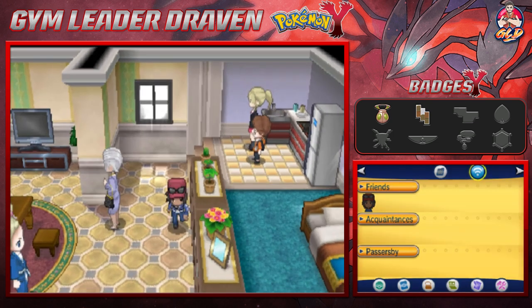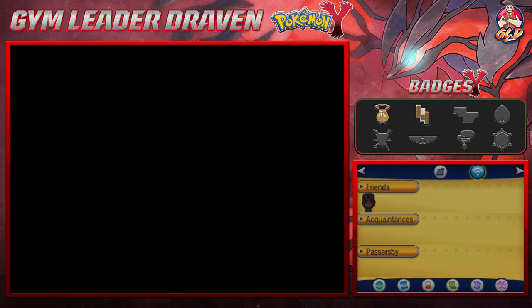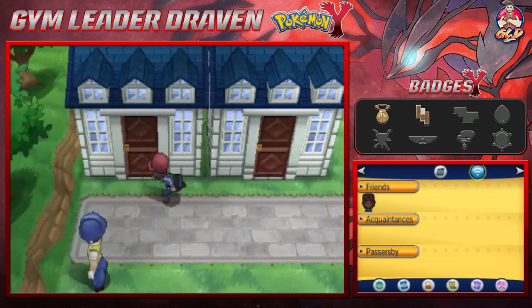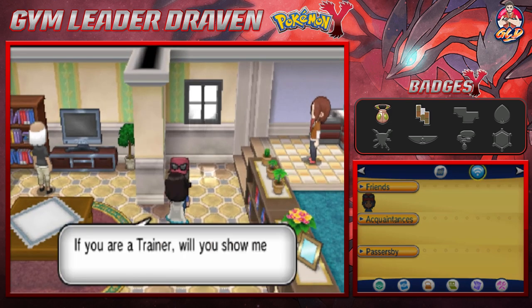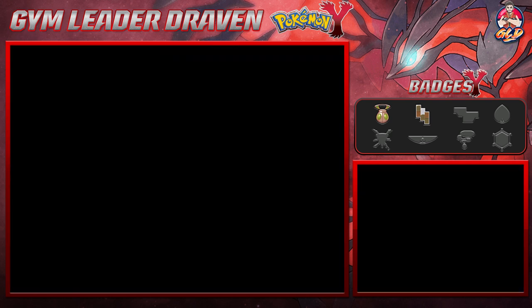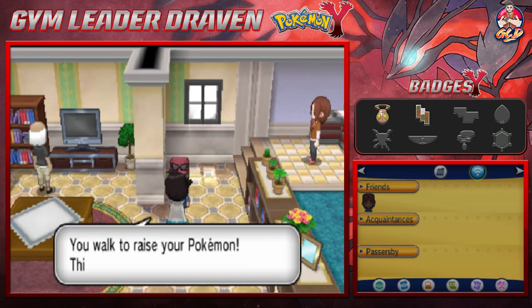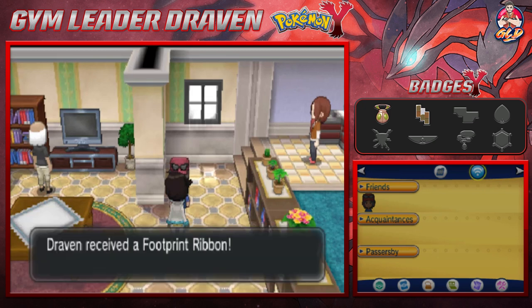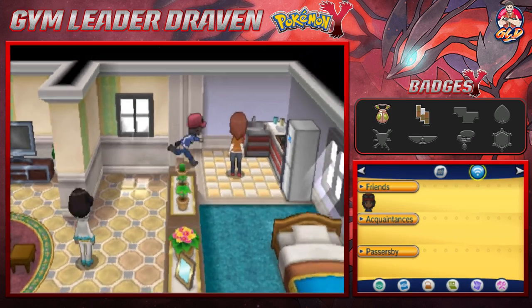These people are talking about the eating contest and the Holocaster. There might be another item nearby — I'm always looking for free items. A trainer asks to see a Pokémon raised with loving care, so I show my first Pokémon, which I met at level 5 and is now level 35. We get a Footprint Ribbon, showing that our Pokémon is well loved.